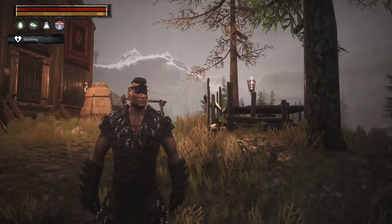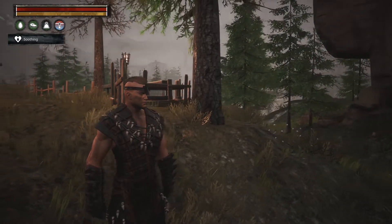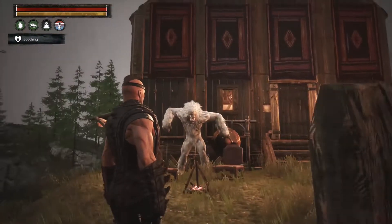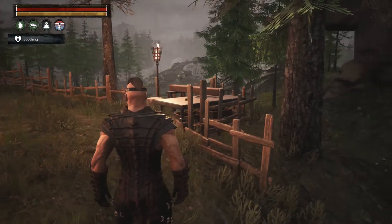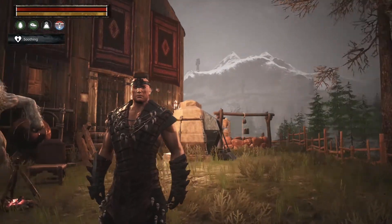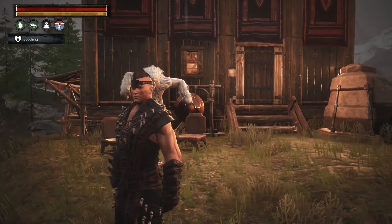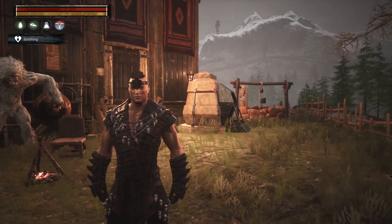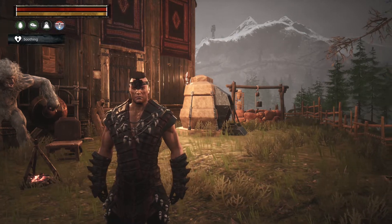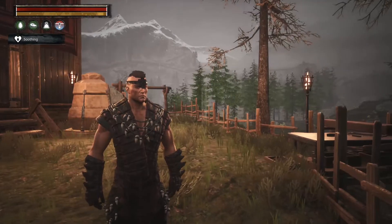Hey, what's going on guys, it's Necron370 here bringing you another episode in our Exiled Land series. Today we're gonna take a look at my house. This is actually my entry for the tiny house contest that Funcom is running for their Conan game. There will be a link in the description below about what you need to do to follow the rules and place your submission. All participants will receive a DLC of their choice, and there's a runner-up prize and a grand prize — I think ten slots for runner-up and one grand prize. So put your entry in now.